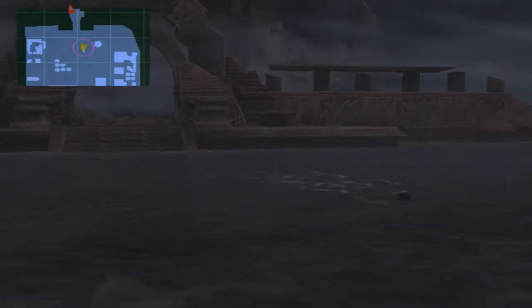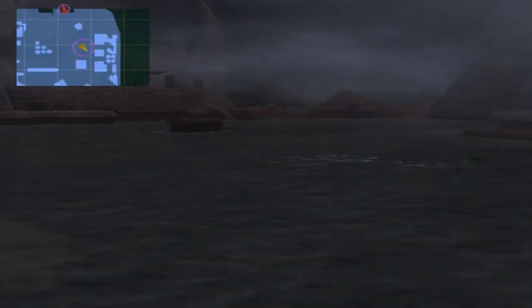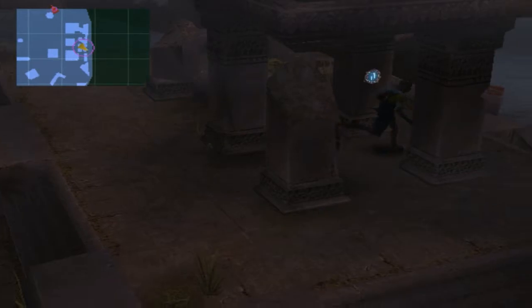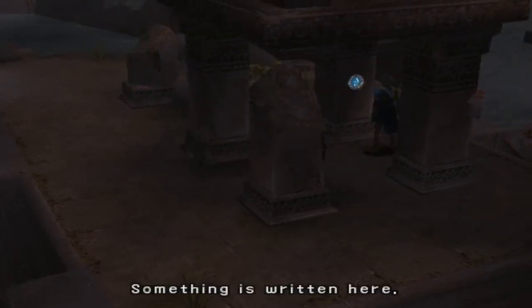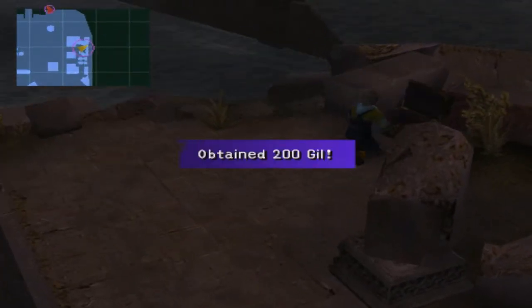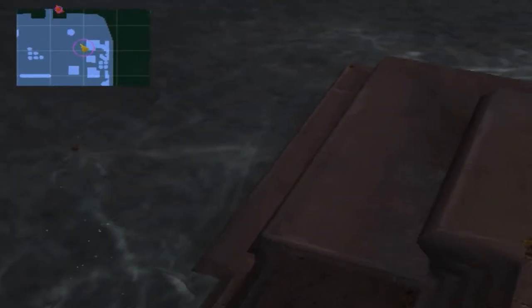Today, before we begin, I've got one little thing I missed down here. It's over by the chest, just over behind the L-Bed thing here. Open that up, we get 200 gil. Could be worse.